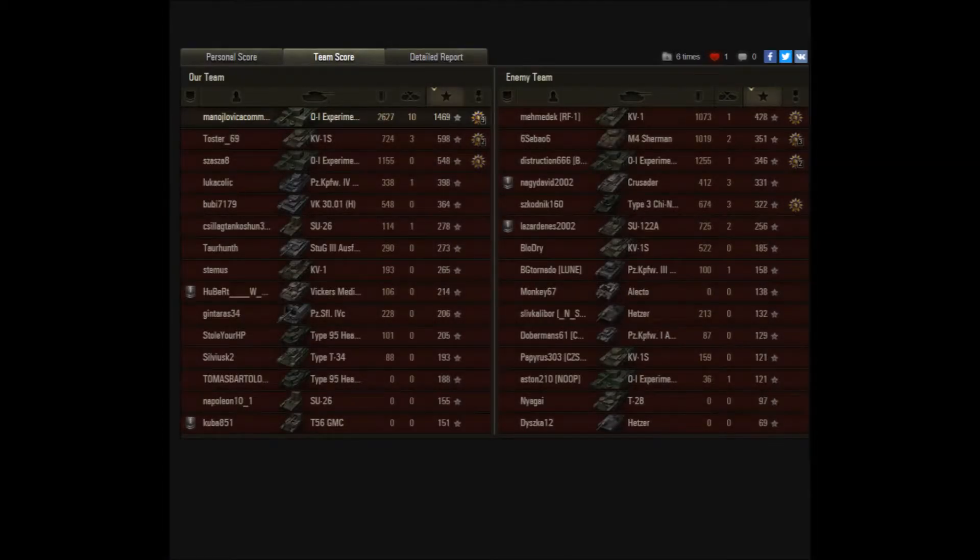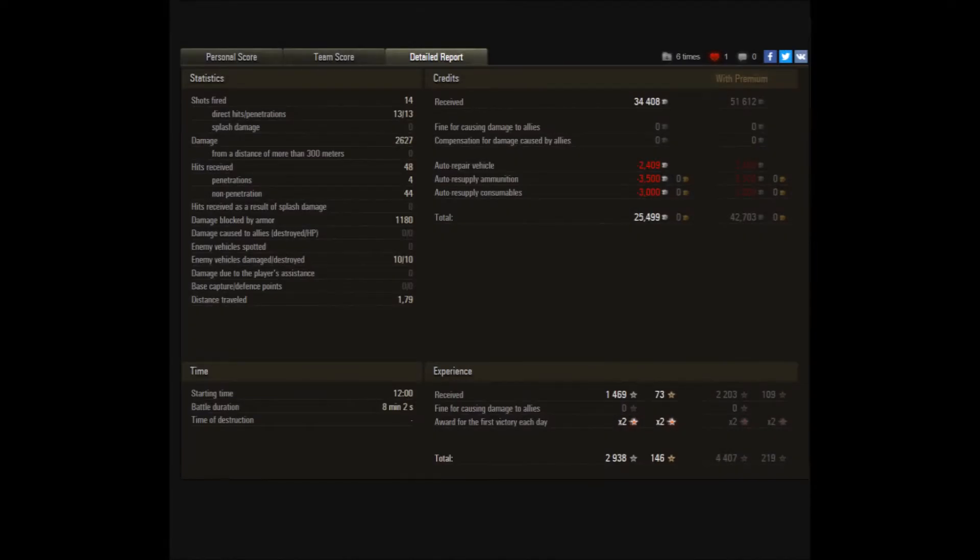On the team score sheet we can see that he finished first with 1469 experience and 2627 damage with tank kills. Even though he had a really good tank in this matchup, you can see that he carried his team — not a lot of his friendly tanks contributed, only the OI Experimental and the KV-1S. On the detailed report we can see that he fired 14 shots, of which 13 hit the target and 13 penetrated. He killed 10 tanks, which means he killed almost a tank per shot — really ridiculous in this kind of matchup.